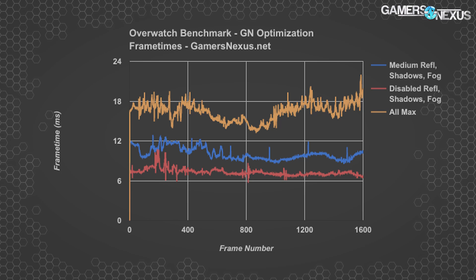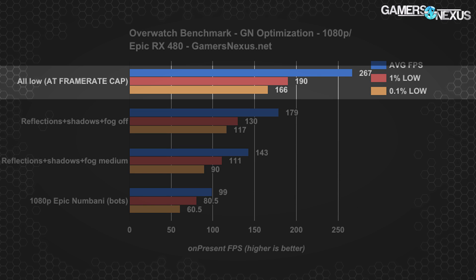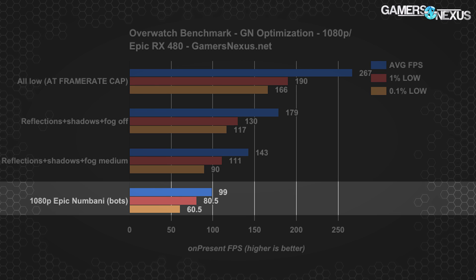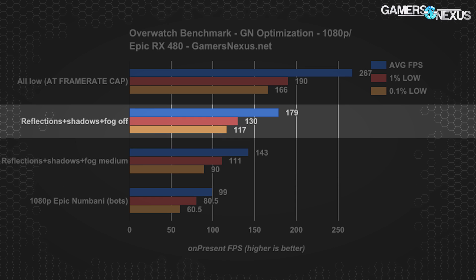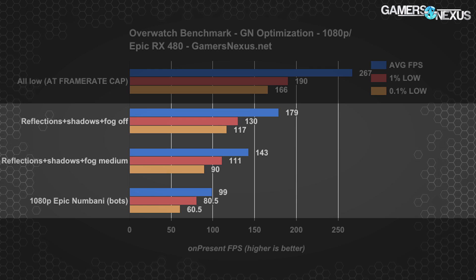Shadows can also have an impact on competitive ability, and it's a setting we'd prefer not to completely disable. Looking at the same configurations with the RX 480 — it often bumped up against the 300 FPS cap, meaning the 267 FPS average on the chart would be higher without that cap. At maximum settings, the 0.1% low was still above 60 FPS — perfectly playable. However, the three relevant settings disabled yielded a 0.1% low rise to nearly 120 FPS, good news for owners of 120Hz displays. Scaling shows medium settings boosting from the 99 FPS baseline by 44%, and an 81% improvement by disabling reflections and shadows completely.